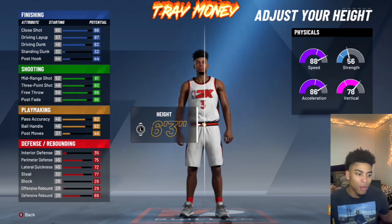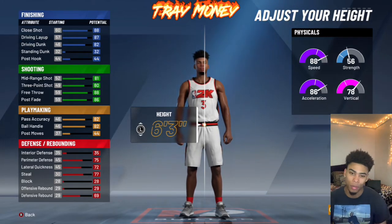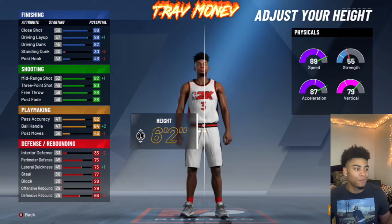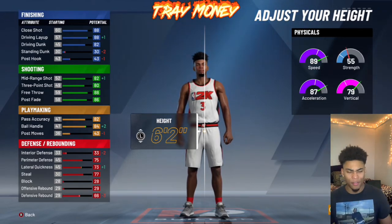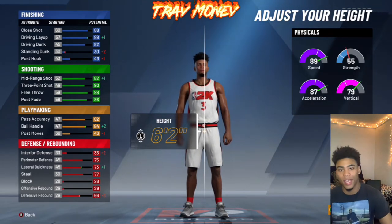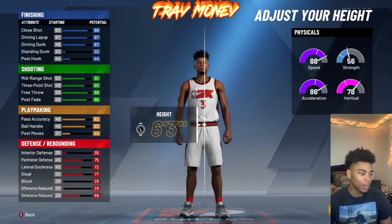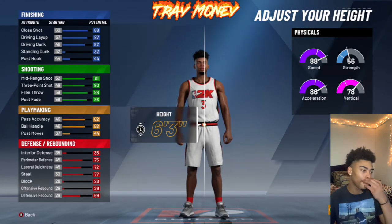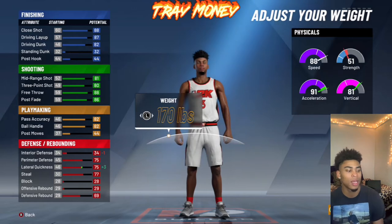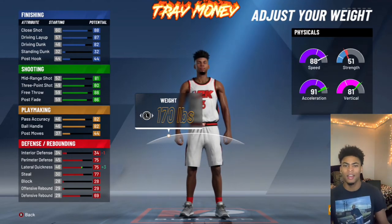6'3" is going to be my height because I want to make him more of an Allen Iverson build. At 6'3", I just feel it's the perfect height for a dunker, shooter, and a dribbler. If I went 6'2", I'd have an 86 ball control, but 6'2" is really short to me — in real life, playing against somebody that's 6'3" versus 6'2", you're going to have more of an advantage if you're taller. At 6'2", I feel like I'm just going to get destroyed on defense, so I went ahead and made him 6'3". Weight is going to go all the way down so I can get a 75 lateral quickness — I do lose one on interior defense, but I don't need interior defense.